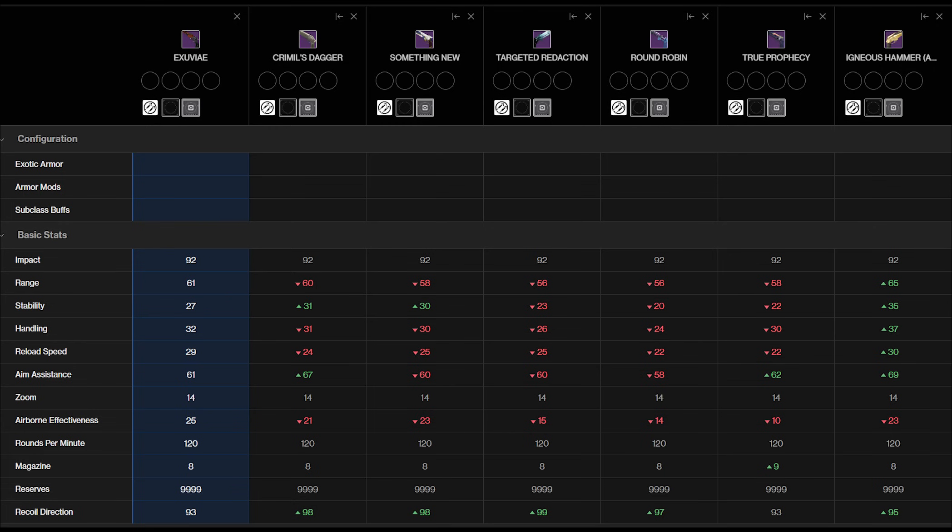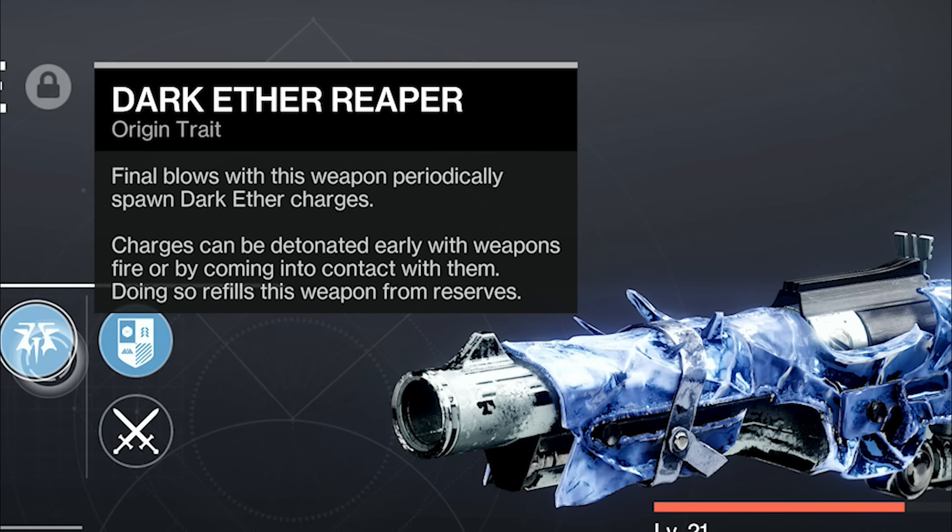It's a stasis 120 RPM hand cannon. Igneous Hammer is on the right — we all know what Igneous is, it's very good — but compared to other options, this is legitimately the second best stat 120 in the game, especially in the stats that matter. A plus is it's in a different spot: this is stasis, Igneous is solar, with competing perks.